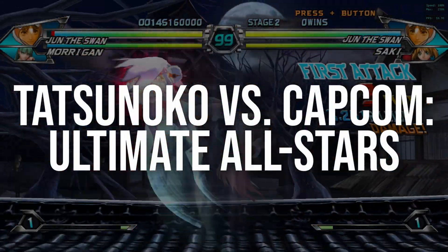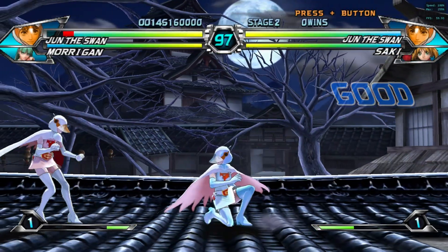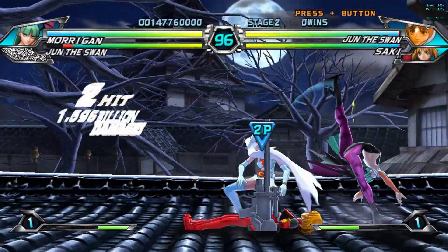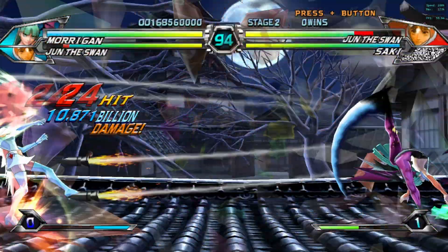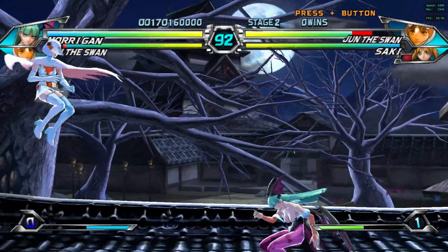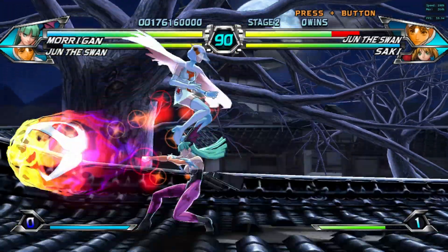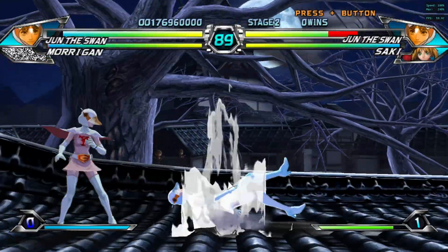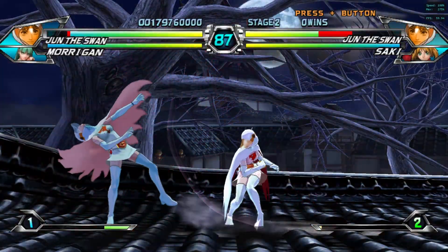Next we're doing Wii, and this is the same 2x resolution — Tatsunoko vs Capcom. This thing could be taken up a lot further too, because this is one of the less intense Wii games out there, so we probably could get away with doing 5x on this one even. You can see the speed at the top right is at 100%, max is at 260. There's a lot left on the table here. We could probably also get away with texture replacements on this one — that mostly depends on RAM.